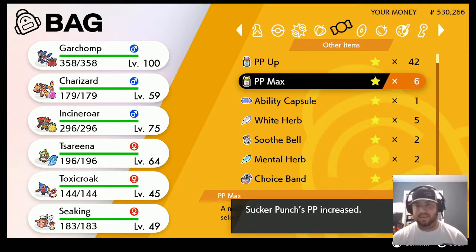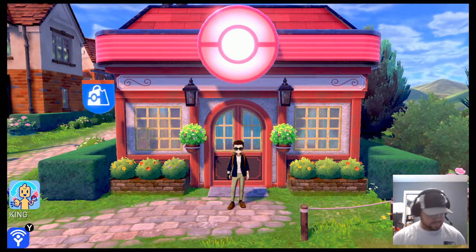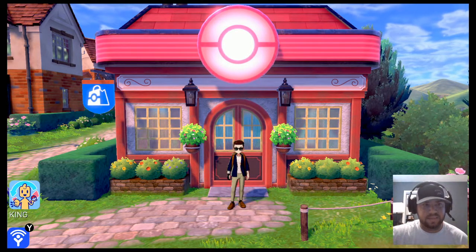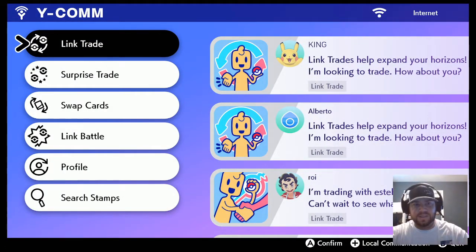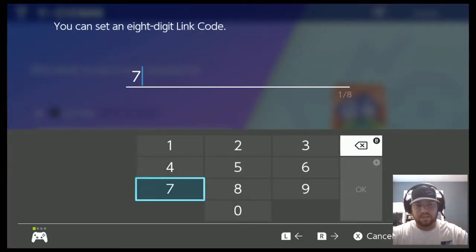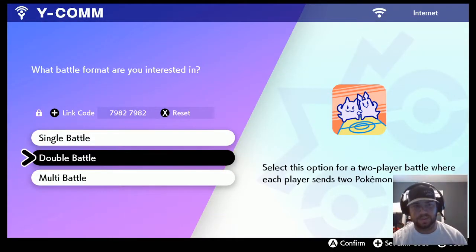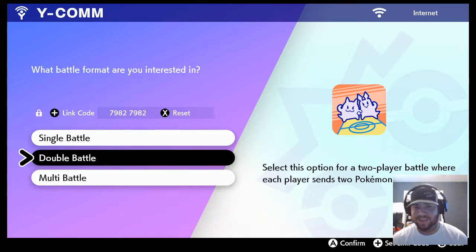We're going to get Sucker Punch maxed out and be good to go. The main things to figure out for this series: does Zapdos carry Ancient Power, and does Metagross carry Rock Slide over Thunder Punch? I'm going to shoot a message that I'm good to go for the code. We're going to set the link battle code and go from there — you can catch this game from Ali's perspective too. I literally cut all the sound in half for the on-cartridge stuff, hopefully that's helpful.